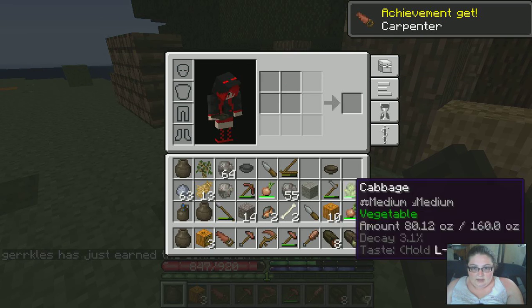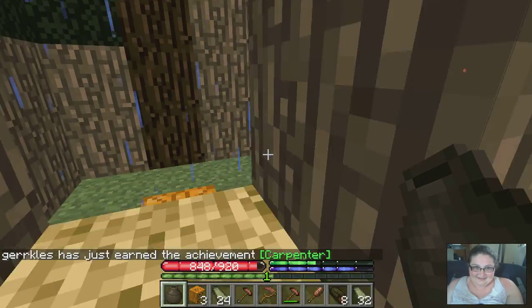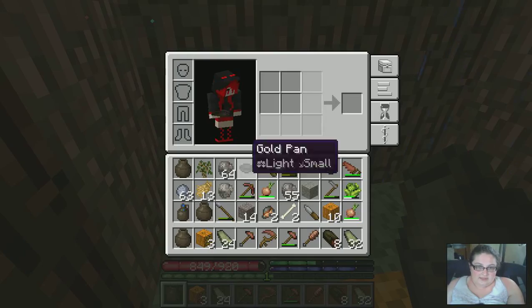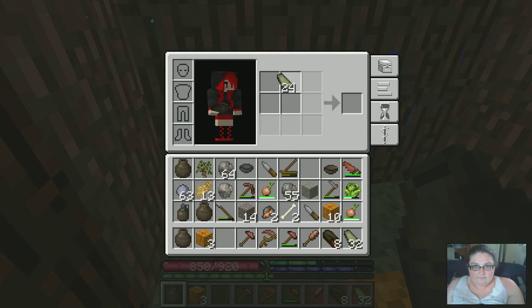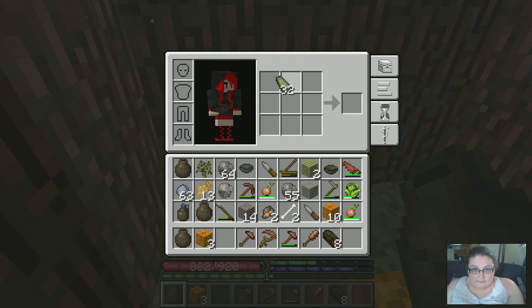Alright, and... it's raining! Oh boy! Let's get this going. So you cut the logs like that, and it makes different planks for different wood types. And then this expands that. Woo! About time!